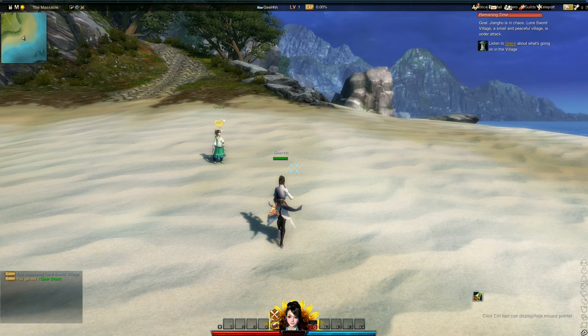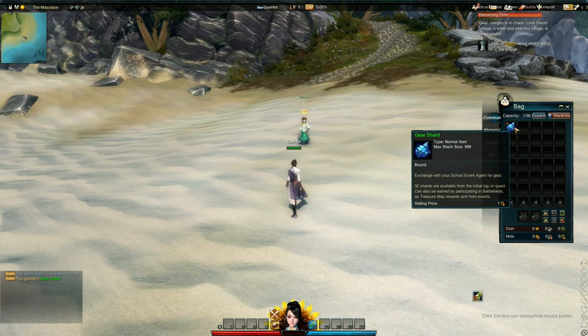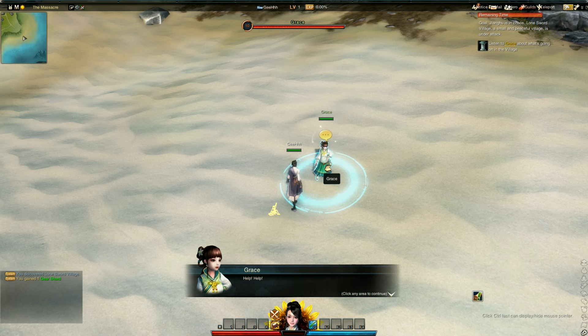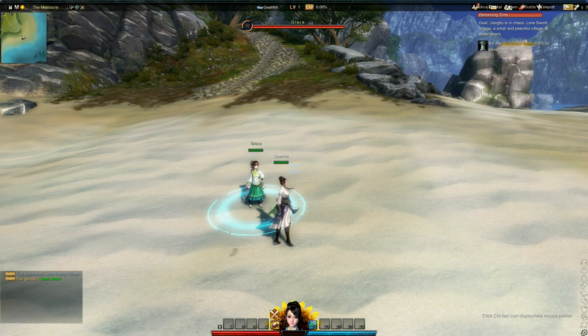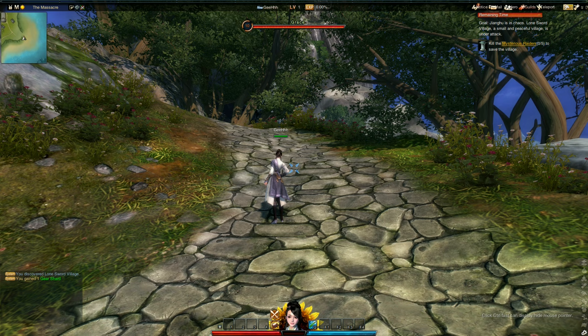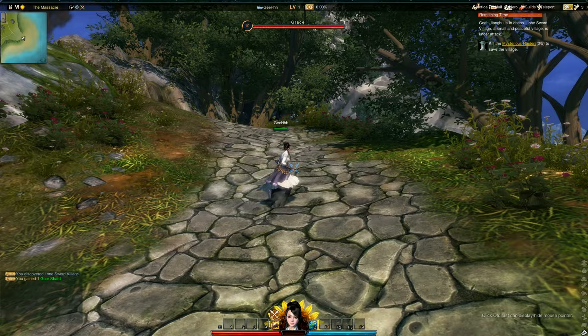Open up our bag for beginner support boxes. There's a Gearshard in here. Talk to Grace to get a quest — we need to summon the cursor to be able to talk to her. Now we need to hunt down mysterious raiders to save the village. The game looks pretty decent — another good-looking MMORPG that's forgotten. And I think that's our target — let's attack them.